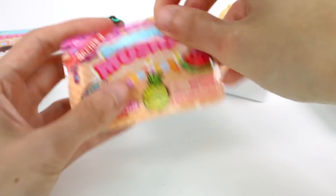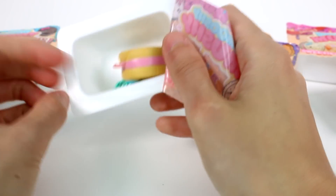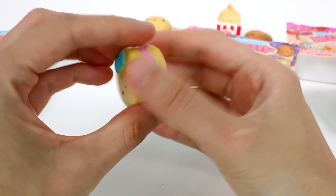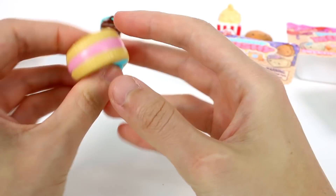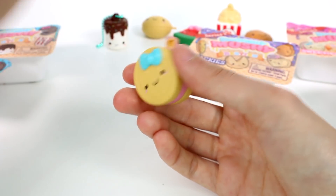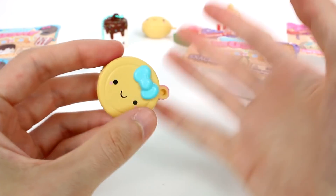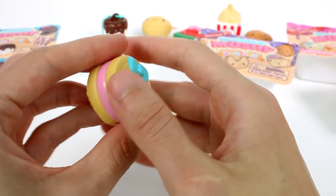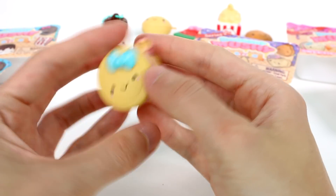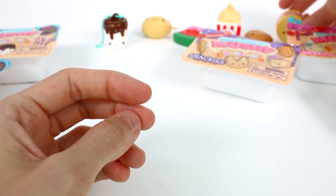Next we need to open up the Sweeties. I'm hoping for the pineapple. We got the cookie! She's like a vanilla cookie with some strawberry frosting in the middle — she looks delicious. She's actually super soft; I think she might be the softest one other than the marshmallow. The thicker they are, the squishier they are. These last few we opened were kind of thin, except for the popcorn. I love the little bows — they're so fun. But that one's a little less slow-rising.